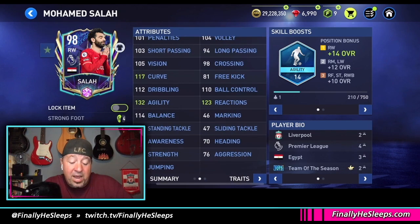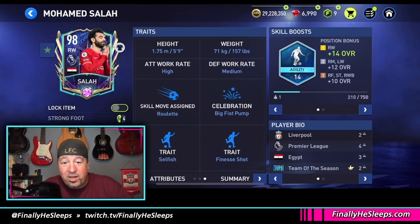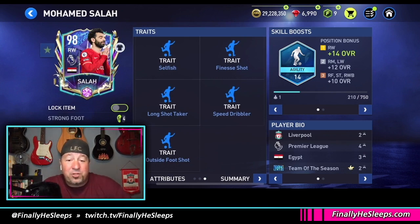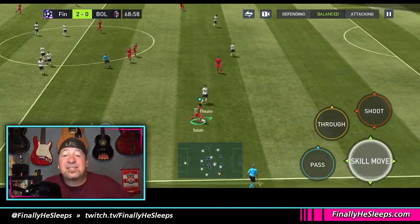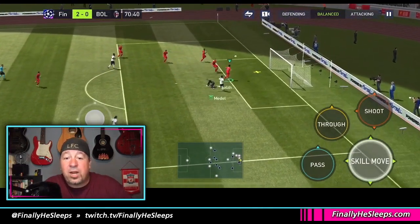A 117 curve from a left-footed right wing is going to curl into that back post over and over, especially if you're swiping when you use it. High attack rate, medium defensive work rate — but he's a wing, so you're not expecting him to come all the way back and help in defense. Roulette is his assigned skill move. Selfish, finesse shot, long shot taker, speed dribbler, outside foot shot — the card is absolutely amazing. He's quick, agile, has pace, and he can finish. His gameplay here with the Team of the Season starter is straight up phenomenal.